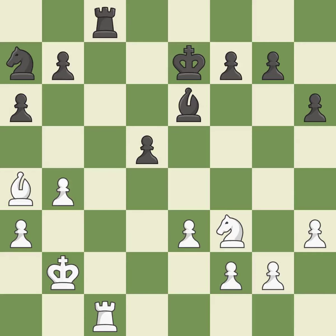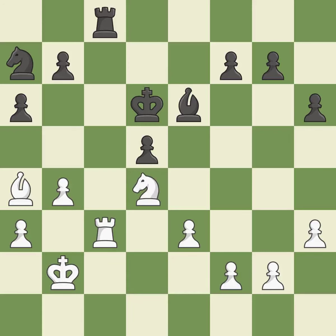This suggests exchanging items of equivalent value. A powerful play, among the best actions. That's a decent move, though not the finest. White backs off.